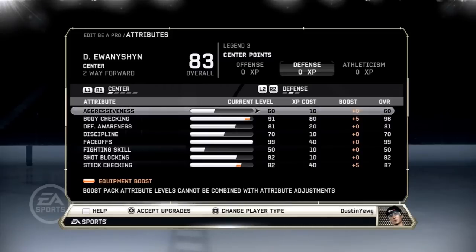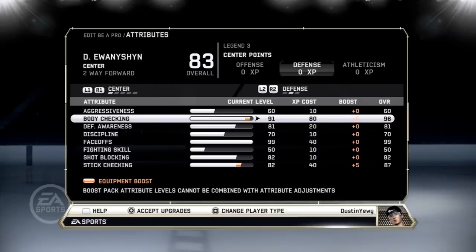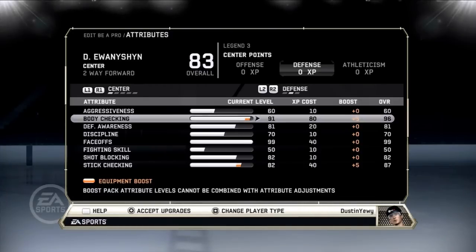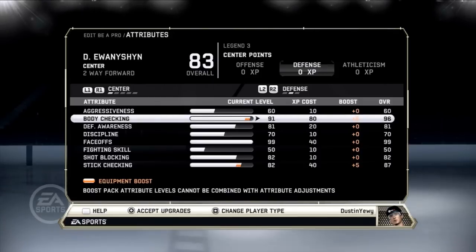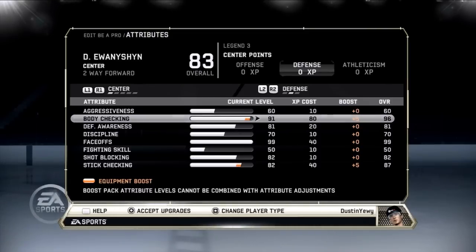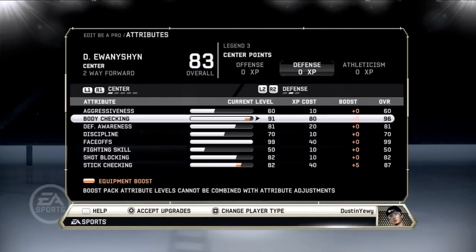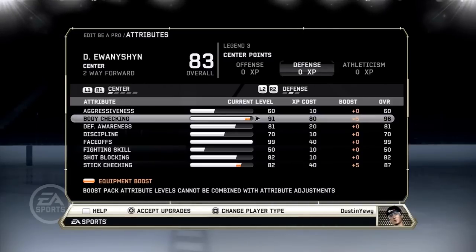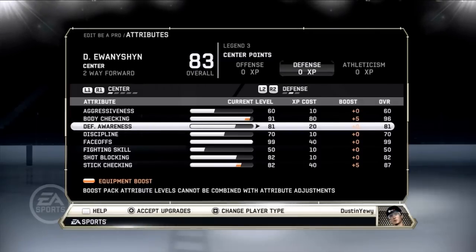Moving on to defensive skills: aggressiveness — I think it helps with hitting but I'm not 100% sure, so I just left it at 60. Body checking I have at 91 with a plus 5, so 96. I still get hit fairly often but it's pretty solid at 96 — I don't think I need to go any higher. I don't really think body checking does anything beyond body checking itself, so I didn't want to max it at 99.